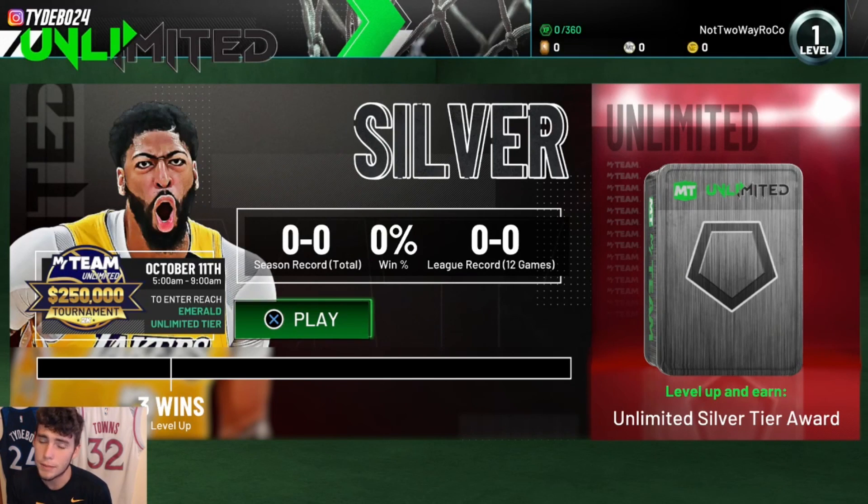At the Ruby tier you need seven or more wins to level up and get the Ruby tier award. Amethyst is eight wins — you have 12 games, so you just need to go eight and three or better. At the Diamond level you need nine wins, Peak Diamond is ten wins, and Galaxy Opal is eleven wins. I'm guessing Dark Matter is going to be the final tier, requiring 12 wins.